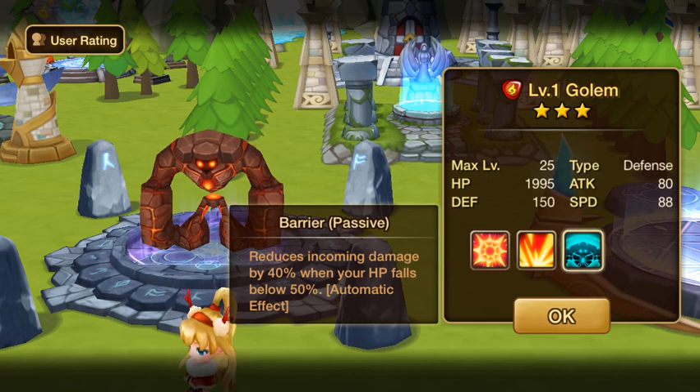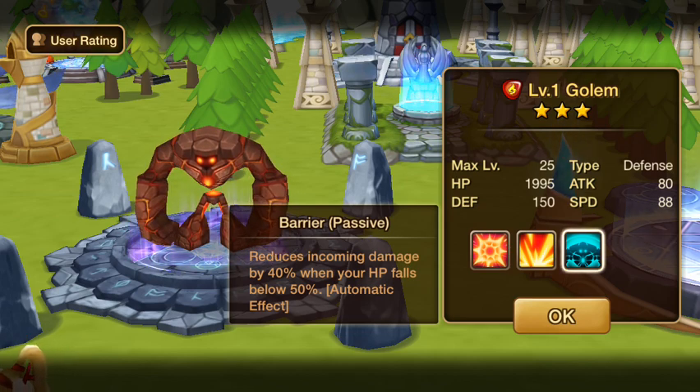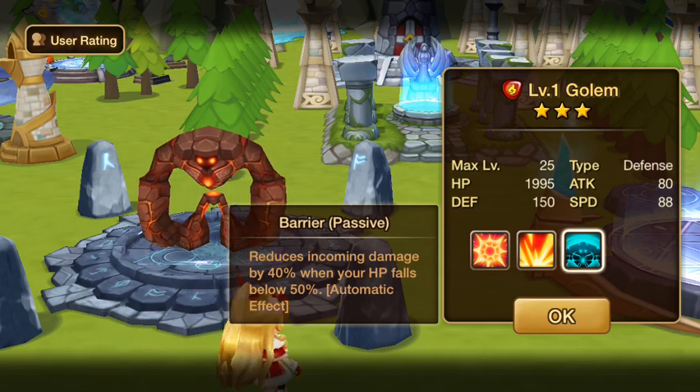Barrier is his passive — reduces incoming damage by 40% when your HP falls below 50%. I have definitely been very annoyed by this, as we all have facing the fire golem boss.